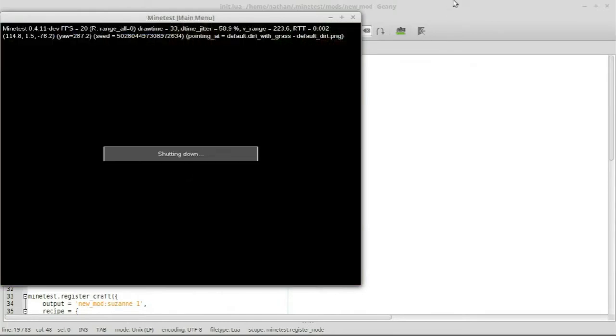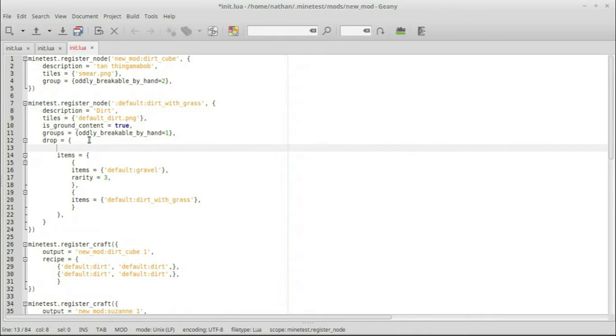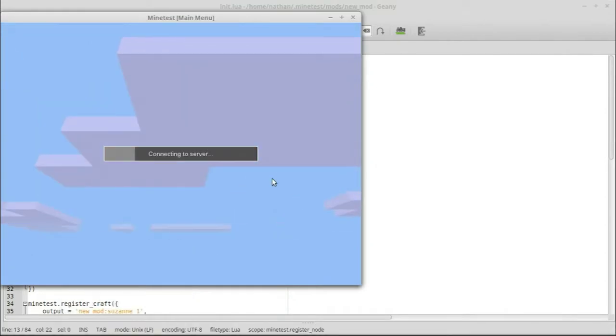Maybe you don't want that — maybe you want it so that if you're getting gravel, you don't also get dirt. No worries, we can make that happen. You just throw a line in right after the drop definition and do max_items equals 1. Now with that in place, let's launch the game back up.